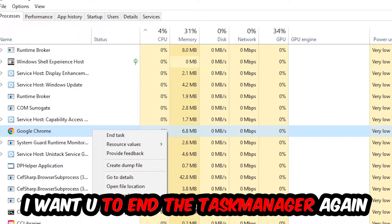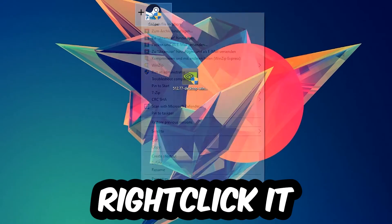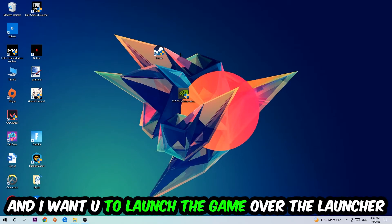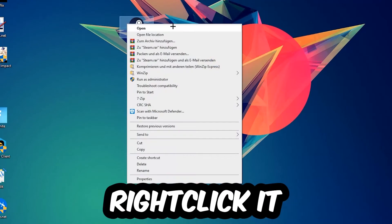Once you're finished with that, close the Task Manager. The next step is to take your launcher shortcut or your in-game shortcut on your desktop, right-click it, and hit Run as Administrator. Your game or launcher will pop up — launch your game through the launcher. If it crashes again, return to your shortcut, right-click it, and go to Properties.